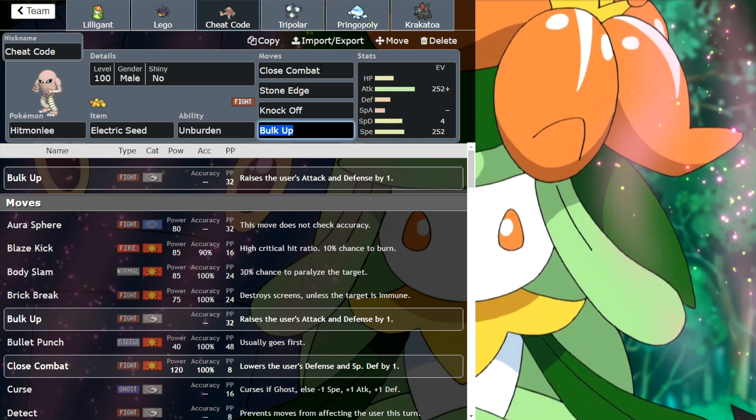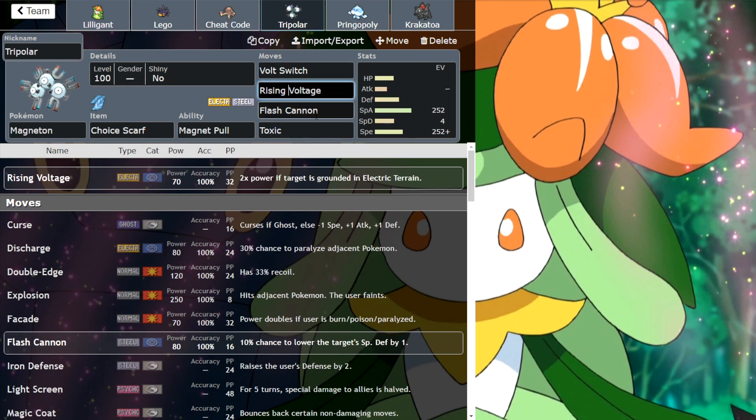If the Lilligant sweep fails, we have the Easy Mode, Cannot Possibly Fail, Electric Seed Hitmonlee, which is absolutely incredible. You get Unburden. Three strong attacks and then Bulk Up, because why not — something to abuse the Electric Terrain.